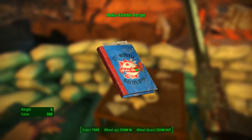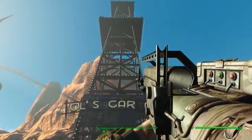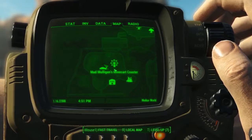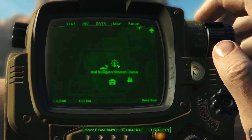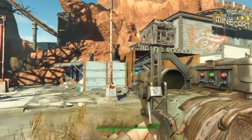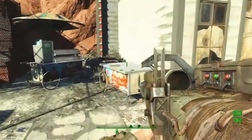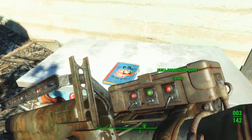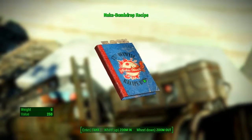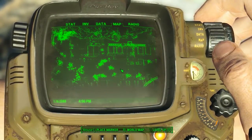The third Dry Rock Gulch recipe is at the north end of the area. Head into this big structure west of Mad Mulligan's minecart coaster. You'll see a bandit round-up games machine on the left hand side of the minecart coaster. Go in between there to the drink or food stand, and your Nuka Bomb Drop recipe will be sat on the actual stand right here.